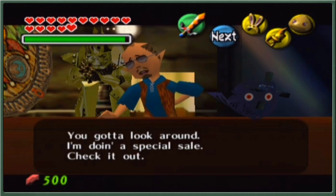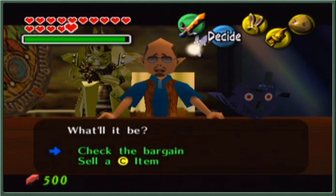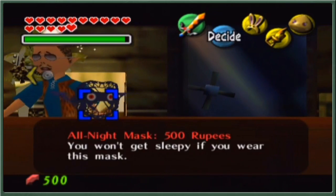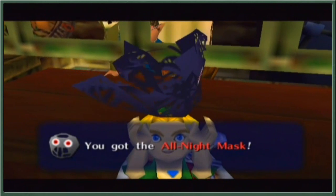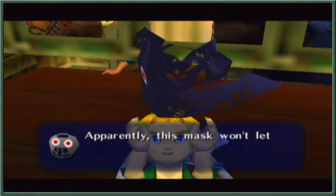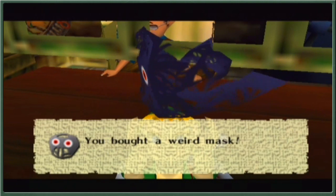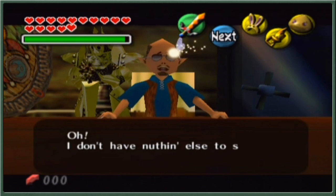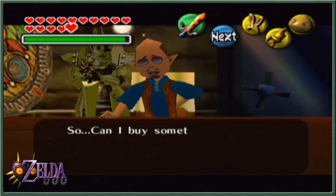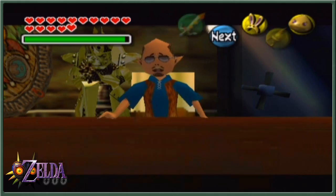Come in, you gotta look around, we know you're doing a special sale — we wanna check it! And we get the all-night mask! This mask won't let you drift off to sleep even if you want to! You bought a weird mask — this was added to your notebook. The shopkeeper says he's got nothing else to sell.